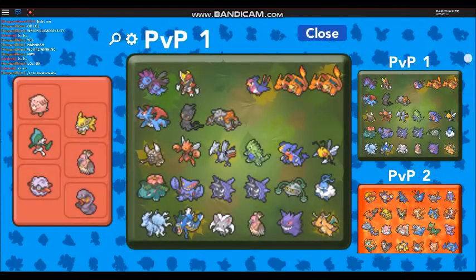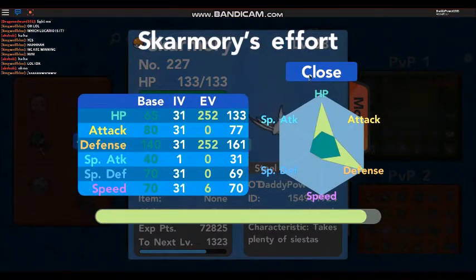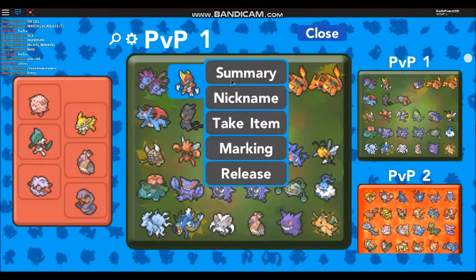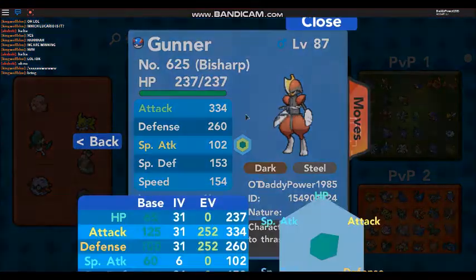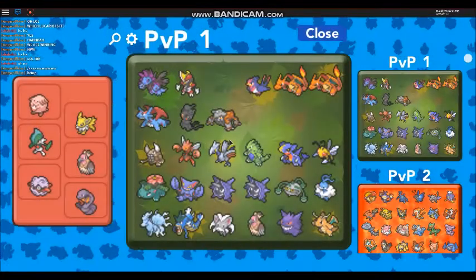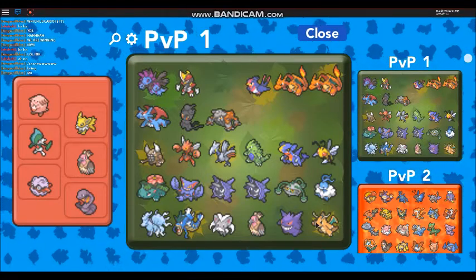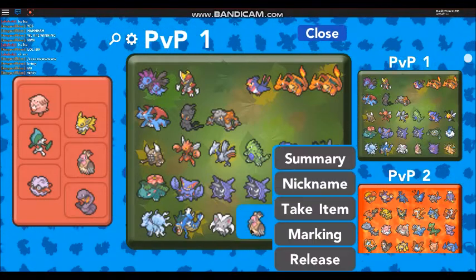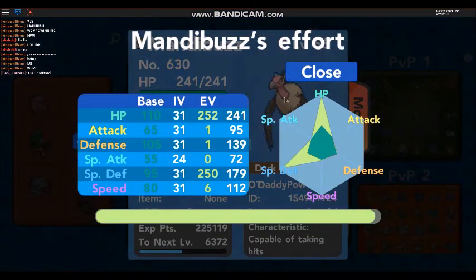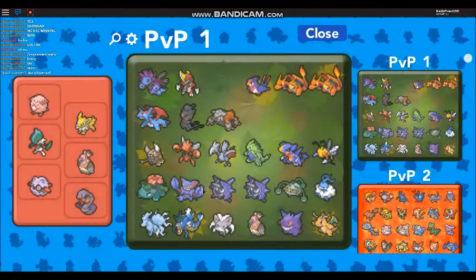All of these Pokemon are EV trained with great IVs. Bisharp as well, Hydreigon - we've got loads and loads that I have spent time breeding and trying to make as good as possible. We've got Ferrothorn, Dragonite, my other Mandibuzz, my special defense Mandibuzz as well. So I do have one of each.